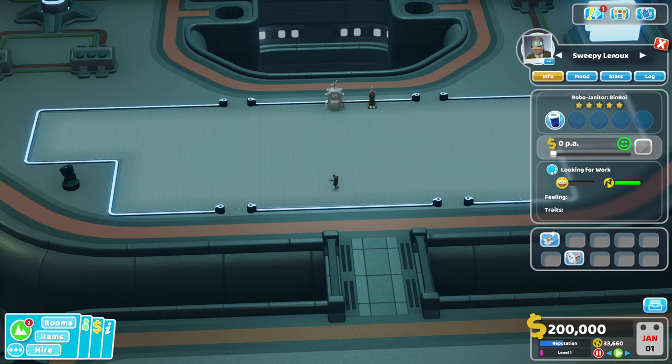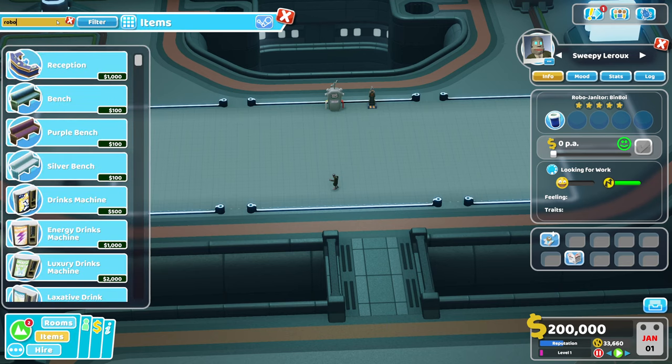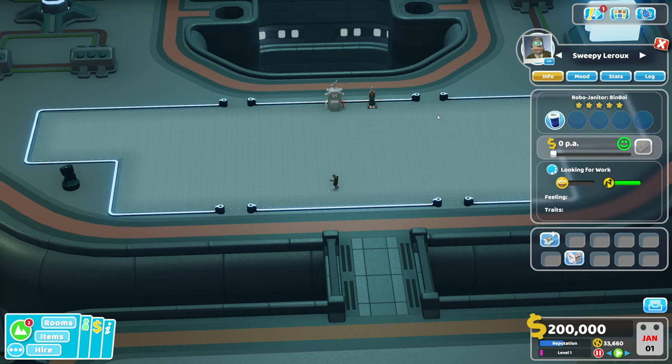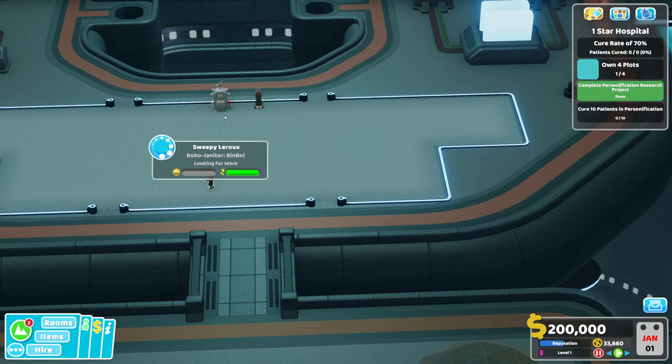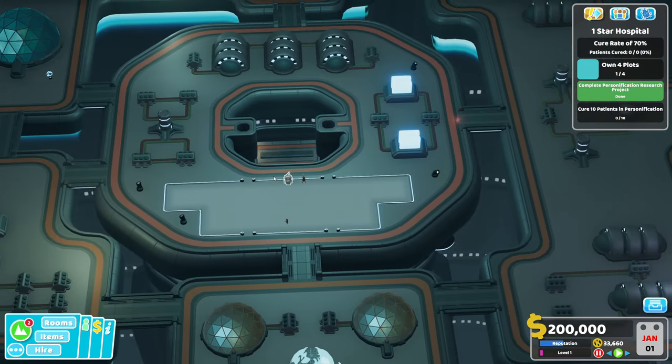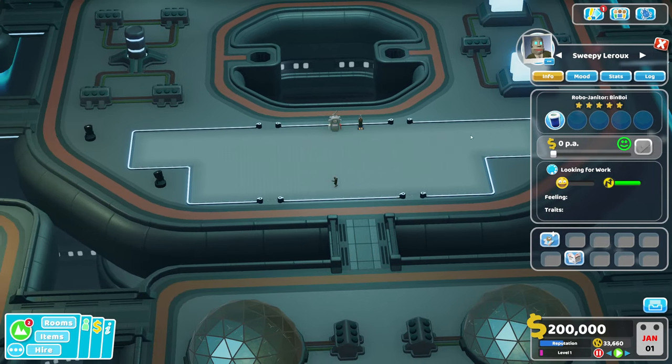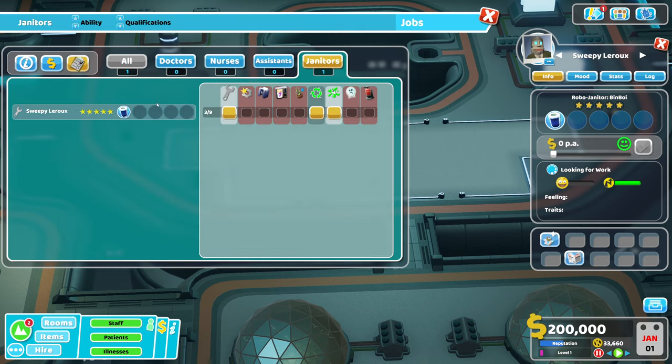So what we have is we have these robo janitors. Now if you've already got three stars on this, I believe you unlock the robo kit, where you can build a robo janitor. I'm going to pretend that I don't already have three stars on this. These robo janitors are the only ones that can maintain these stabilizers. Now in some of the plots, not all of them, you get an additional robo janitor so just look out for those. It might be worth just making sure that those robo janitors only do maintenance, although they do have some pretty cool other skills.